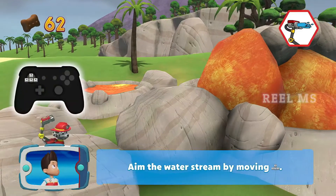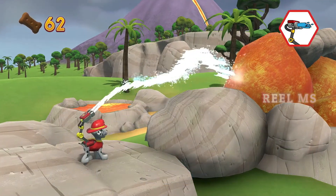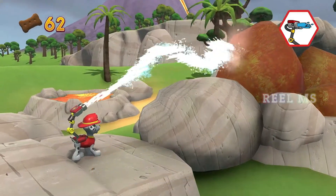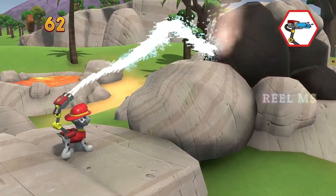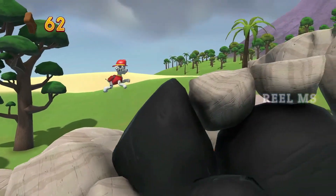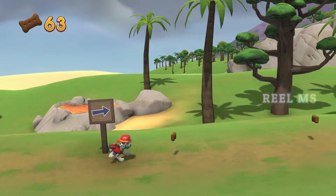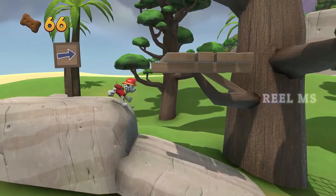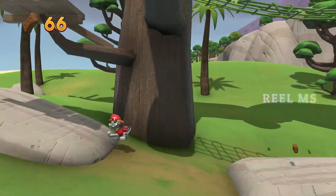Way to go! Aim the water cannon by moving the left stick. Awesome! Almost there, keep going! There's a golden paw print close by!